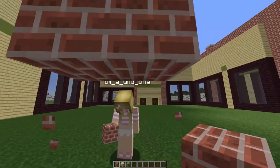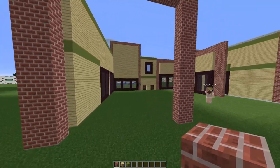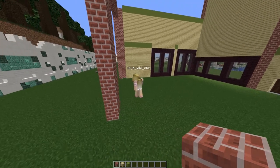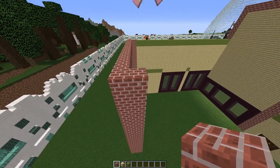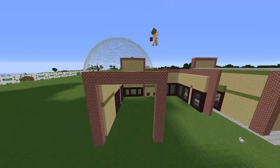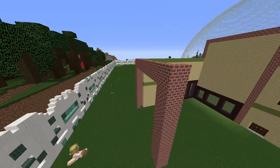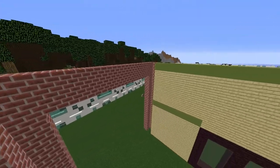All the way down until it touches the ground. We're also going to build a little L shape, so we're going to build an additional pillar around the corner, so we've got that little L shape on the end. You should have little corners in your build like that.